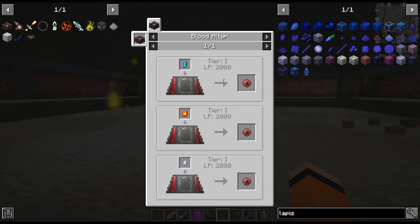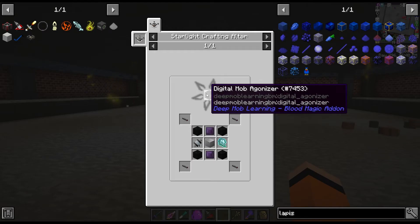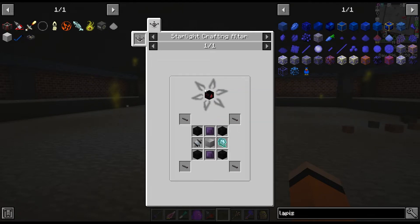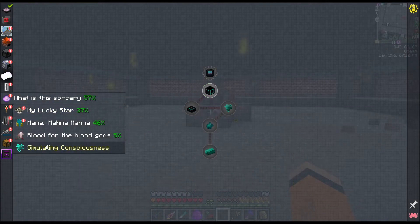The quest wants us to make a weak blood orb, and for that we're going to have to generate blood, or LP, for our network. To do that we can actually use deep mob learning in this pack. This digital mob agonizer will basically run DML simulations using polymer clay, and that will fill your life essence network from blood magic. So we're definitely going to be making use of this. However, getting one of these means starting DML also, so I think we should just start with that first.